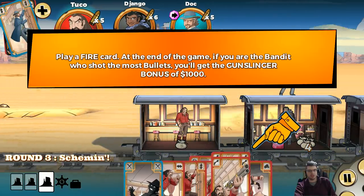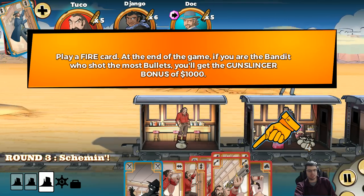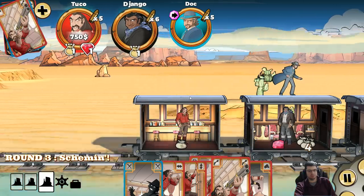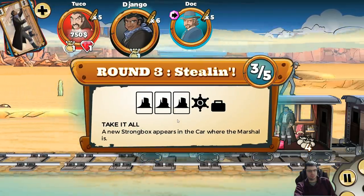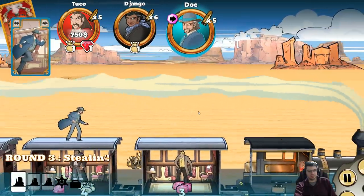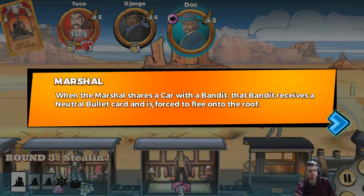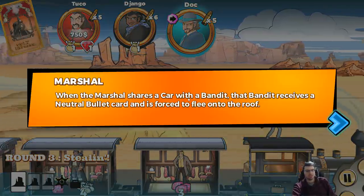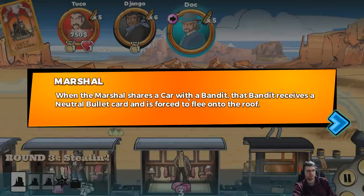Play a fire card. If you are the bandit who shot the most bullets, you'll get a gunslinger bonus of $1,000. When the marshal shares a car with a bandit, that bandit receives a neutral bullet card and is forced to flee onto the roof.